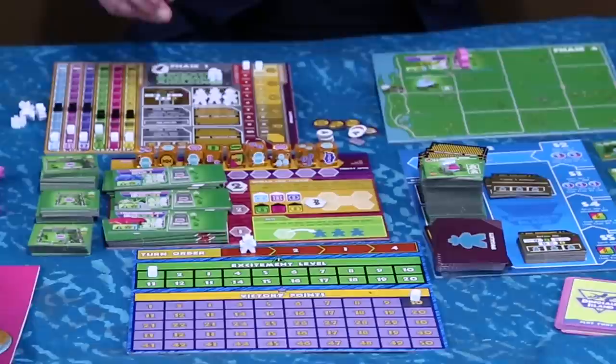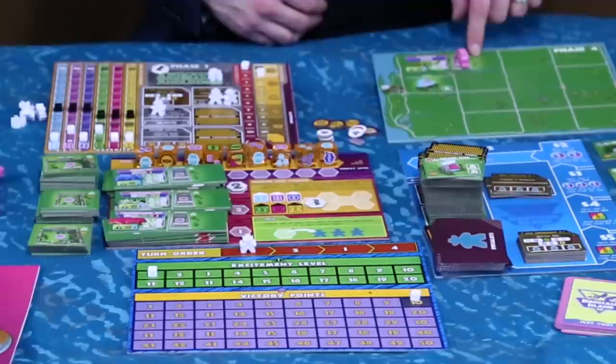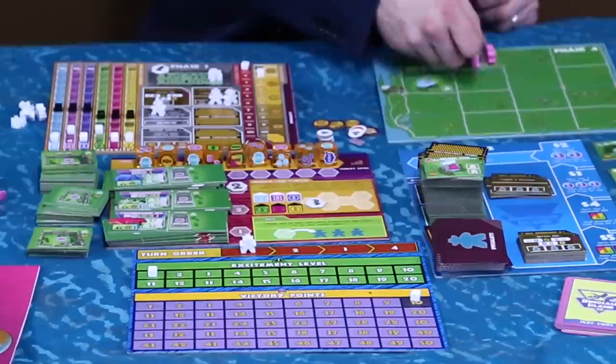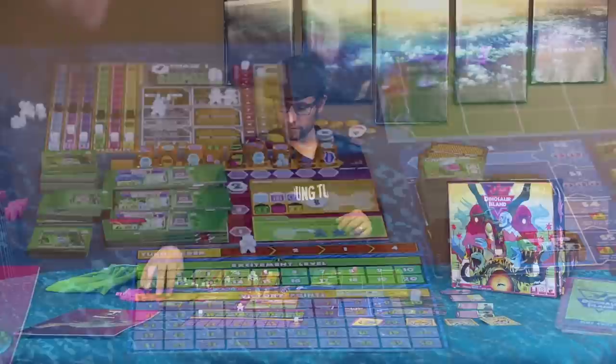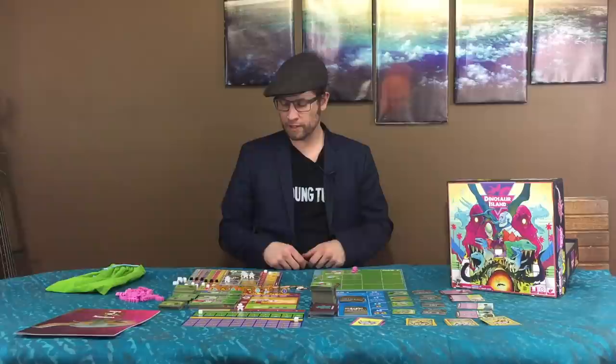The other thing on your board at the start of the game is the tool bench. You can either upgrade your security — you need to keep your security as high as the excitement level, which goes up based on the threat level, which goes up based on how many dinosaurs you keep putting into your park. Or you can build a paddock to make room for more dinosaurs. Dinosaur recipe tiles start with room for one, and upgrading to two costs two. The first worker on the money action gets you three dollars, the second gets two, and the third gets one.